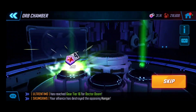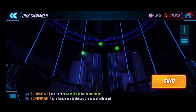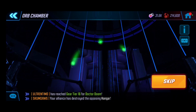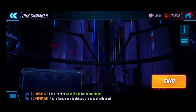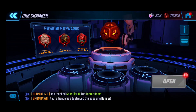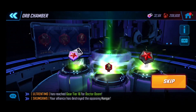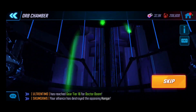No luck yet — bad RNG. We may have to elect to use the elite orbs, but we'll keep this going. No Phantom X yet, and sometimes it's just the luck of the draw. I find that when you're not getting much, taking a break for a day helps reset that RNG factor. Still no Phantom X — not the best luck today at all. At 105 orbs, I might even have to switch over to elite orbs.